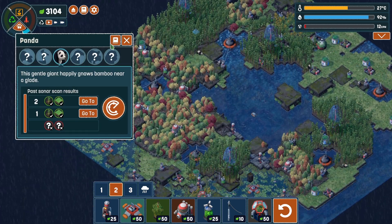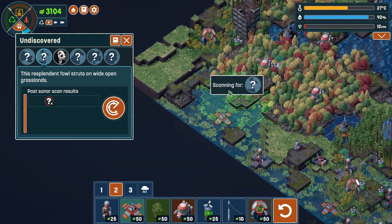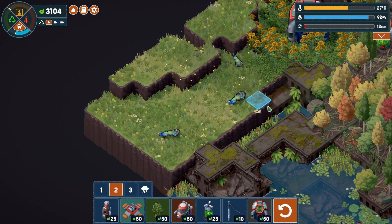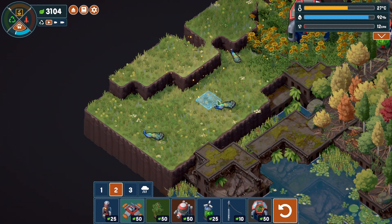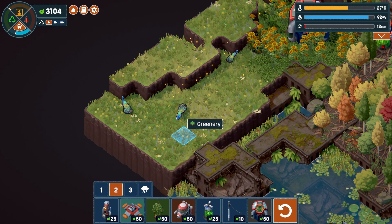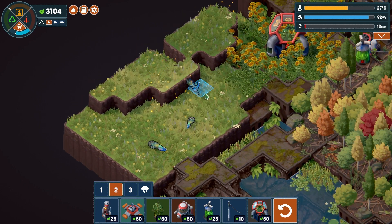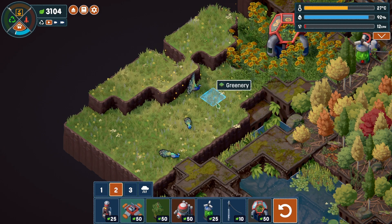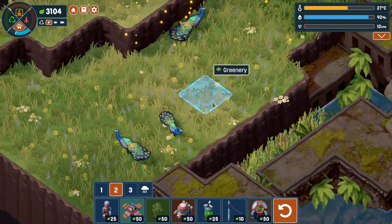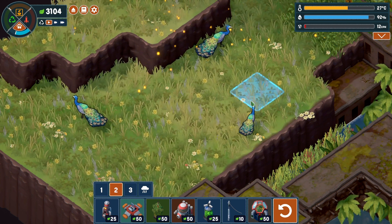We are going to look for one more species — a resplendent fowl that struts on wide open grasslands. And voila, we have peacocks. This will probably be the Indian peafowl, which is one of three species of peafowl — one of two in the Pavo genus, the other being the green peafowl from Indonesia, which also occurs in Myanmar, Thailand, and other Southeast Asian countries. In Africa we also have one species of peafowl known as the Congo peafowl, in the Afropavo genus — most people don't know about that one.